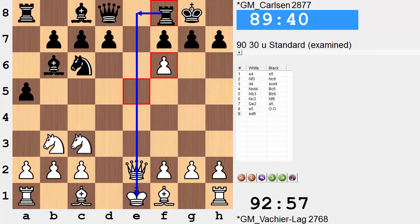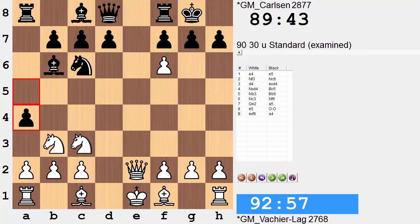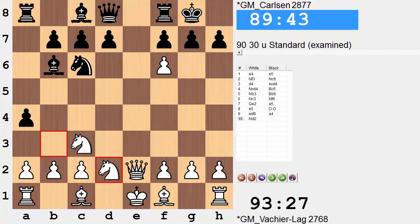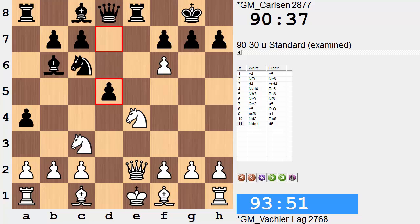An immediate rook to e8 would allow for Bishop e3 — the queen is saved. This is a pinned piece that simply cannot be exploited. However, the trick here is to first play a4, to be consistent on the black side as well. After a5, a4, and now what to do with the knight? If he's to move, the only safe square is d2, and only at this point do you play rook to e8. There is now no Bishop e3 — you need to save the queen, so you must block.